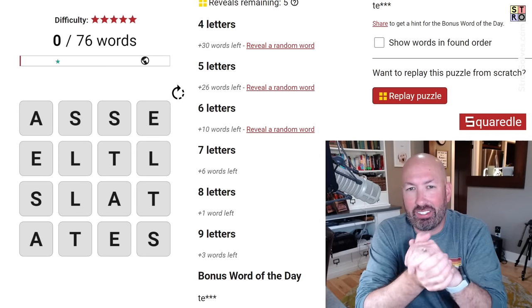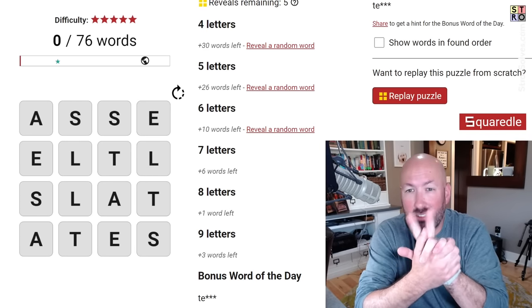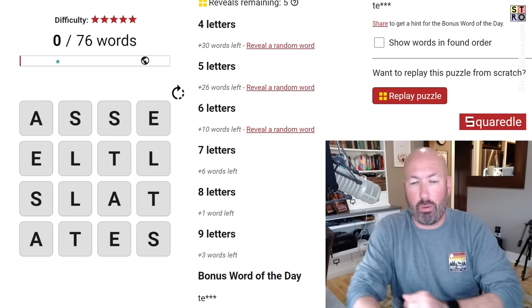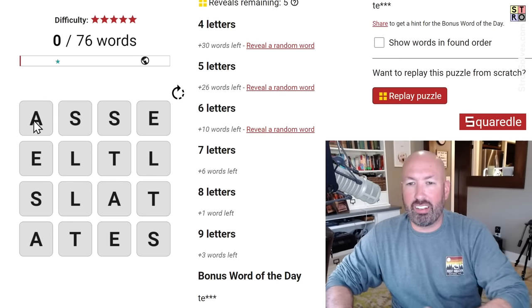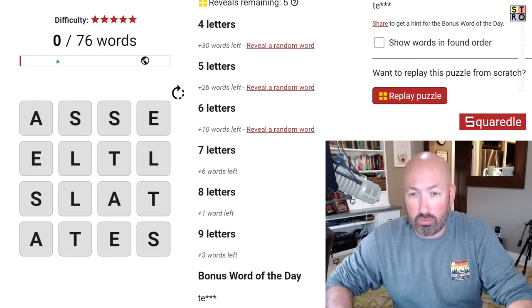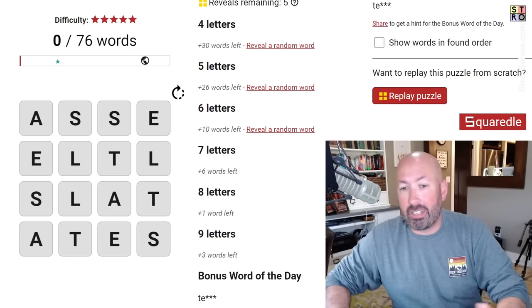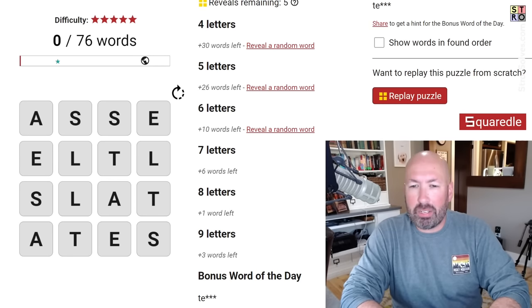I heard from a lot of people that I needed to look at the Squaredle from September 24th with the two E's. It's a five-star difficulty, which always makes me a little nervous. But the interesting thing is the grid — it is all S-A-L-E-T, which is one of the popular starting words for Wordle as well. I don't know how you pronounce it properly, but we'll say 'tails,' which is an anagram of it.